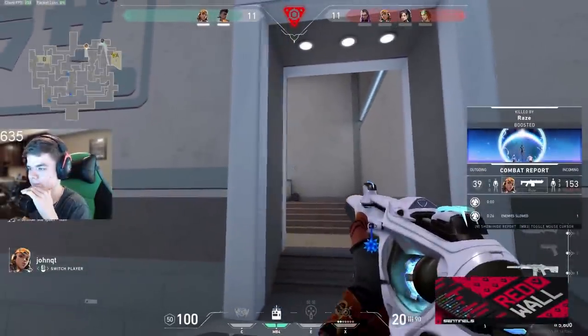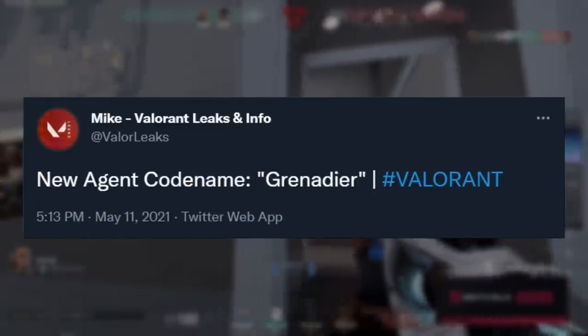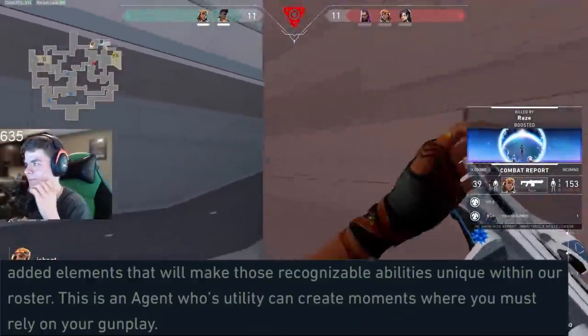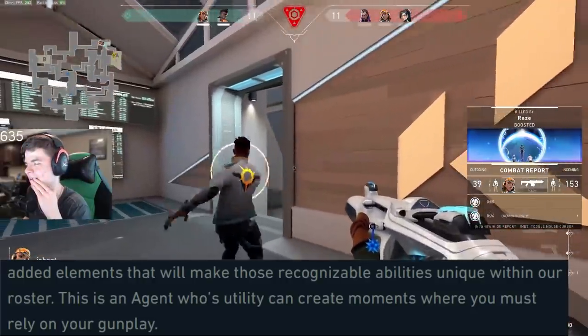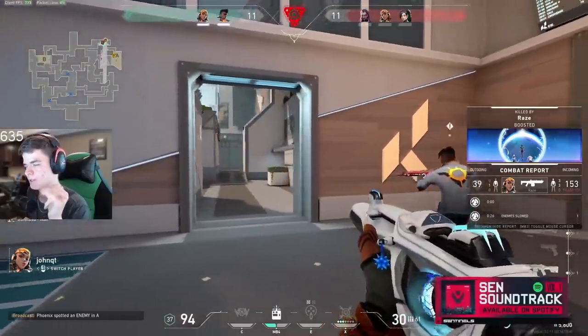We got some leaks and interesting information about this agent. Before the codename Grenadier, we did find that the agent was someone that could create gunplay moments that take the emphasis away from abilities, and a lot of people speculated that that was a character that had a disabled ability.